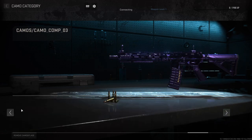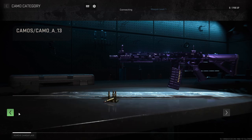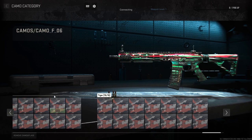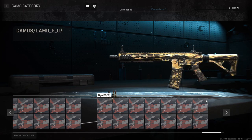Is that all we get? Wait — it says completionist 181. What? Oh my god, bro. There are so many camos. Are you kidding me? Wait, can I scroll through these slowly?